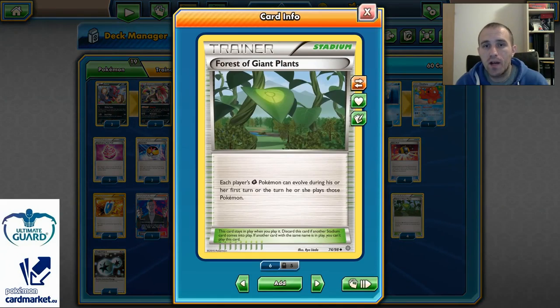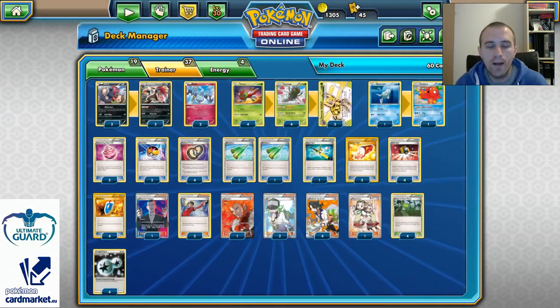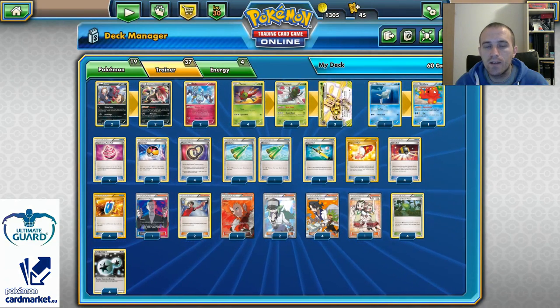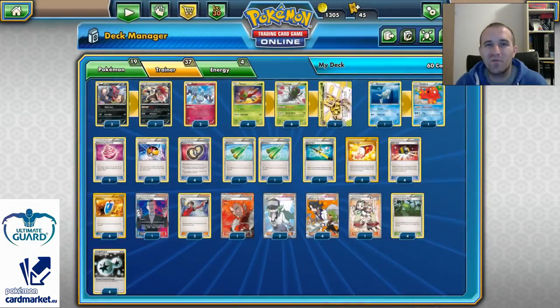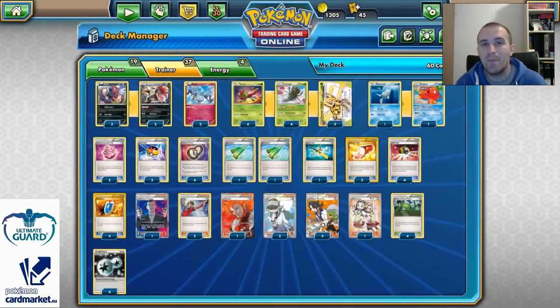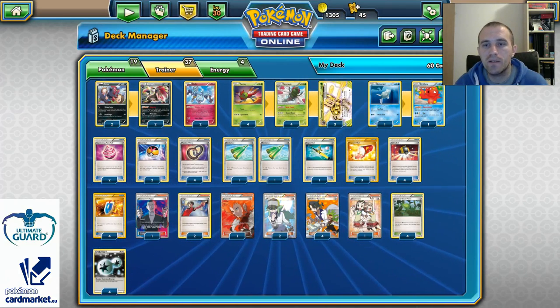Four copies of Forest of Giant Plants to evolve Yanma into Yanmega and Yanmega Break on turn 1. And 4 Double Colorless Energies to power up Zorark, and even to power up Yanmega against Hex Maniac. Against Hex Maniac we can just retreat for free and attack with Zorark's Mindjack, though that depends on how many damage counters we can output if our opponent's bench isn't full.